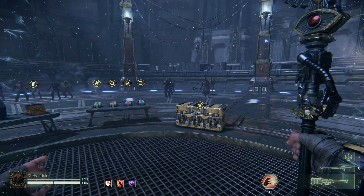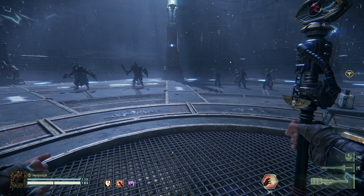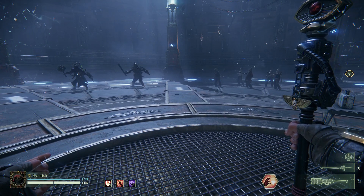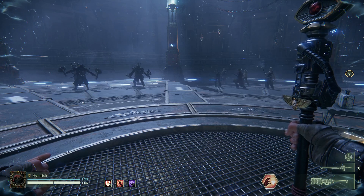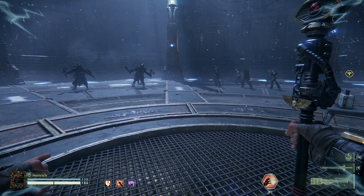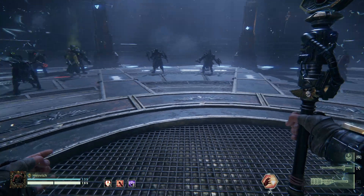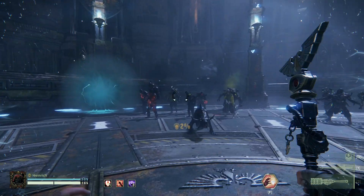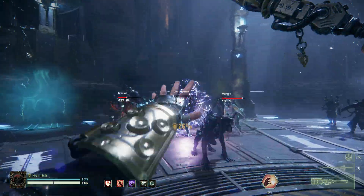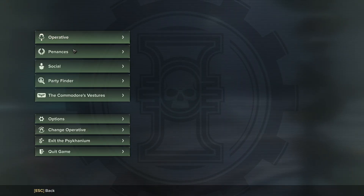Ahoy folks and welcome back to Broadside Gaming with me Zugg. Today we are taking a look at the Psyker — it's been quite a while since we've been on a Psyker build, so we're going to try and do a few in a row here. This is the Apparian Smite build, known and loved or hated by all. It's a very simple, very powerful build, and with the Unlocked and Loaded patch it's just made it more silly.